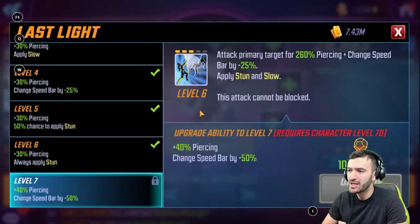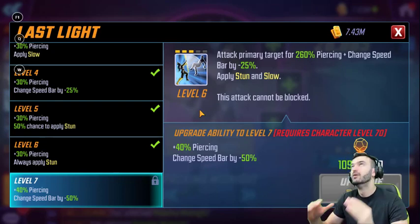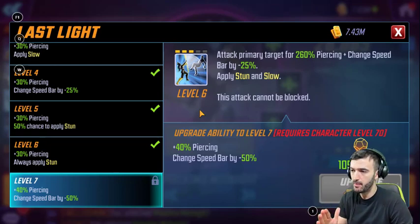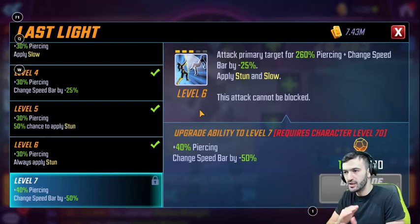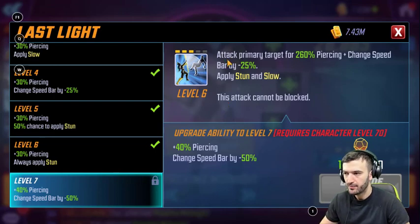Let's look at Last Light, her ultimate: attack primary target for 260 piercing damage, changes the speed bar by negative 25, and applies stun and slow. If you T4 this, it changes the speed bar by an additional negative 50 — so you're lowering their speed bar by 75 total. They're stunned and slowed, so by the time they get their turn it'll take a while, and when they do attack they're stunned — basically useless for the next two or three attacks.